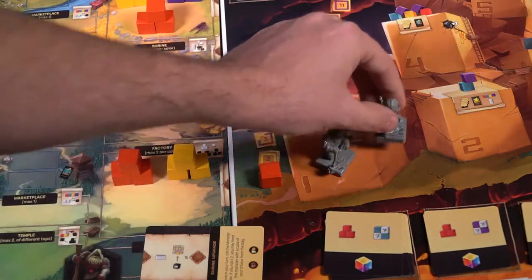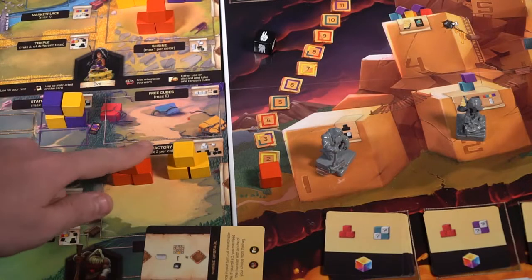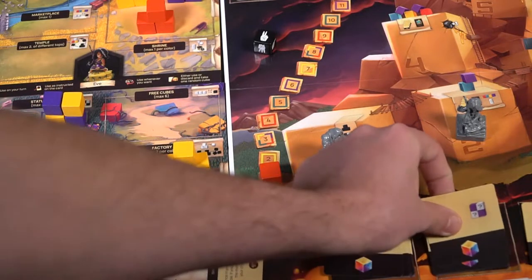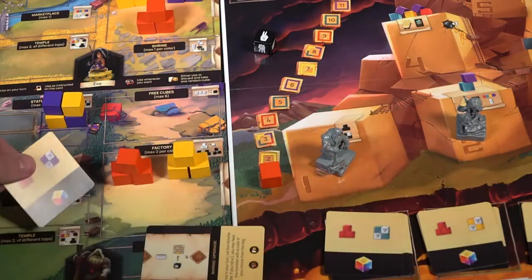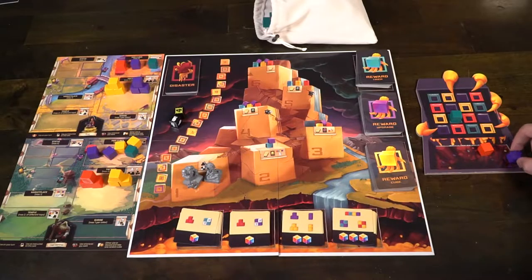Otherwise, the other choice you have is you can choose to move from one space to the next in the cube area, but you may only do this once every turn. After you've taken a cube, you can either build buildings on your board or you can move up once on this track here.